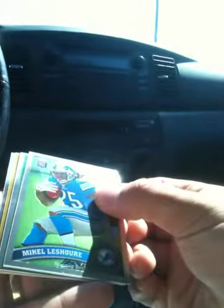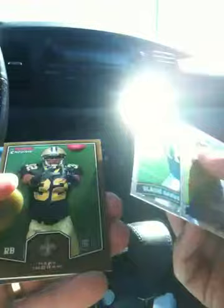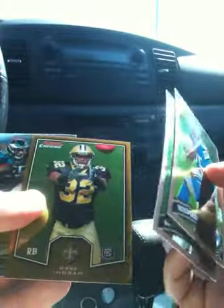And the last pack. Is that a gold refractor or some kind of gold insert? You can see it. Michael Lee Shore rookie. Blaine Gabbert rookie. Mark Ingram. Bowman Chrome Exclusive. And LeSean McCoy.